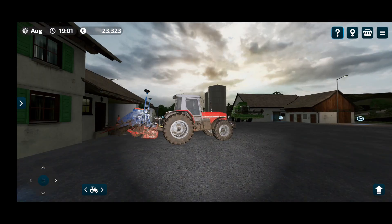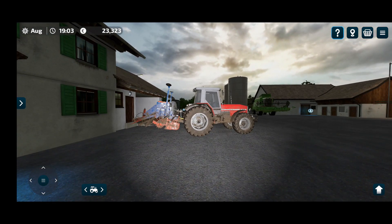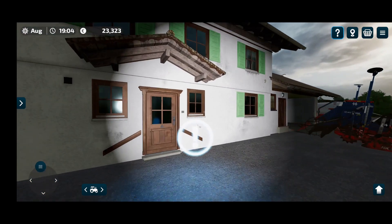Hi guys, this is Farmer Mo here. Welcome back to FS23 and Newbrun episode 2 of our Let's Play series. Last episode we harvested field 1 and then cultivated and planted all three fields with canola.